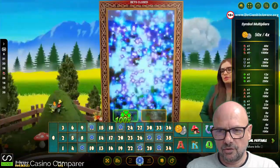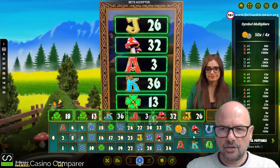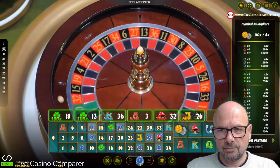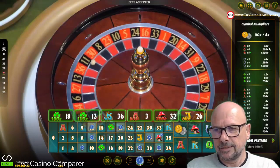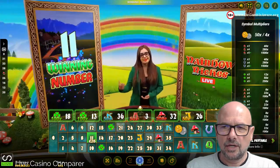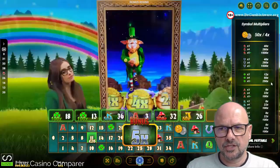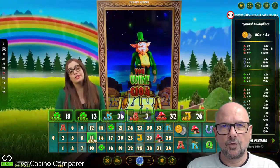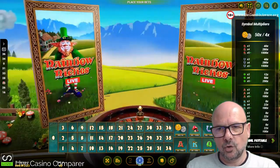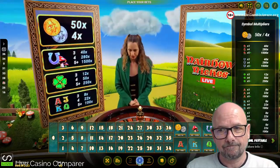Looking at the symbols on the right-hand side, there are eight of them. Excluding the coins, you need three of the same symbols in the grid to get a payout. The pay table: Jack, Queen, King, Ace — three of the same pays 8x, four pays 22x, five or more pays 100x. Clovers pay 12x, 50x, and 250x. The high-paying symbols — mushrooms and horseshoes — pay 40x for three, 280x for four, and 1500x for five or more.